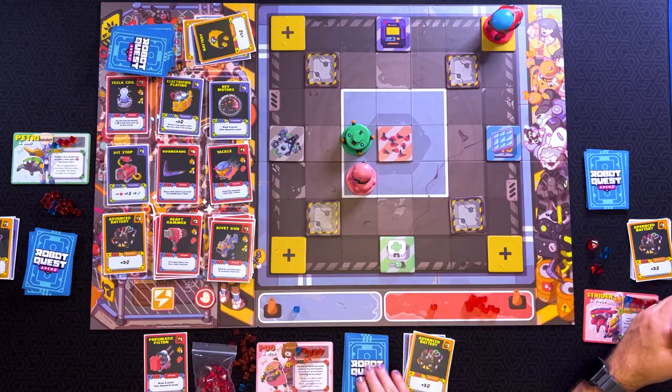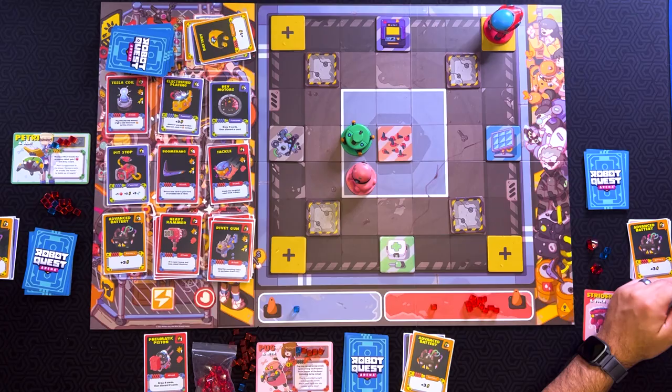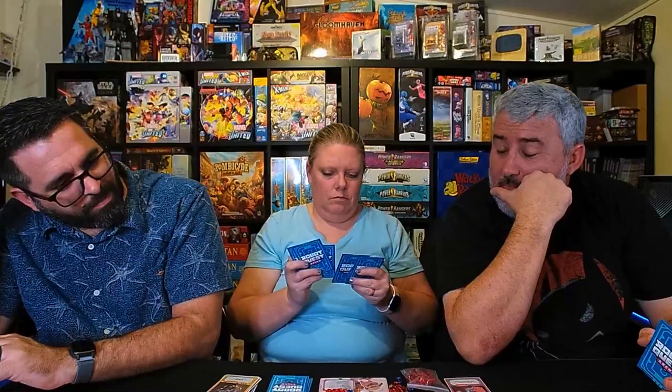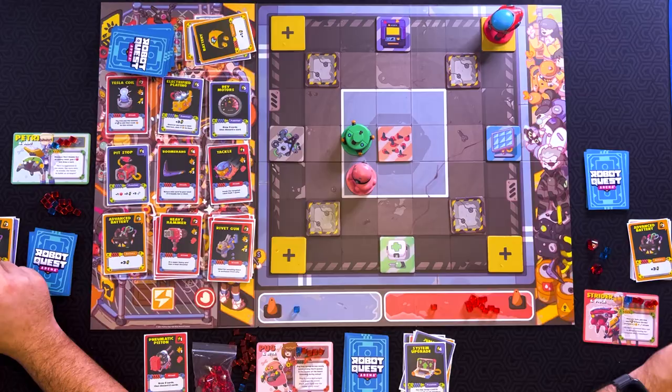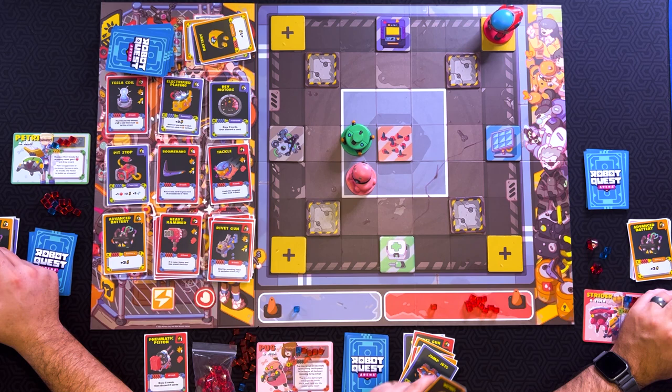So you hit me with one with the Mnemonic Piston. Yes. And then I get to draw two cards and discard two cards. You draw two cards from your deck, then pick which two cards you're going to discard. Better make it good, because you're about to get bullied hard. He's going to be mean to you. Yeah, you hit me for one. I'll discard those two. And then I'm going to tackle you — hit you for one, knock you back one. And knock you back one.